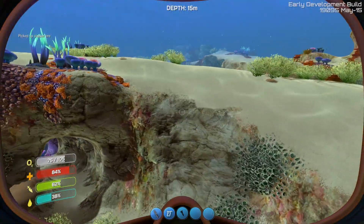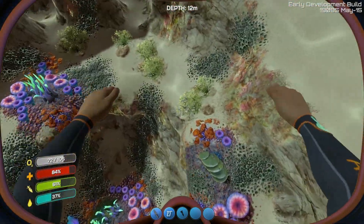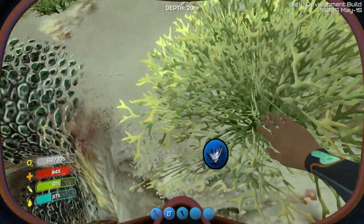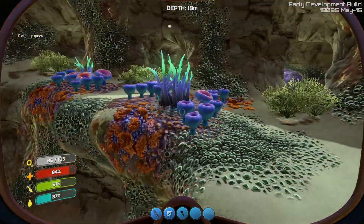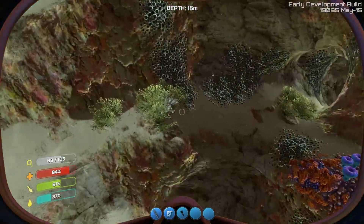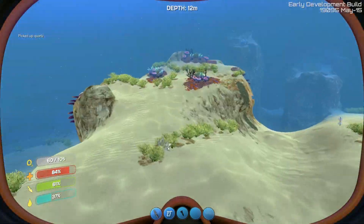Once we get the stasis rifle, we can deal with the crash fish very easily. Where is it? There it is. They always put the quartz in these bushes - it's always really hard to find. Oh, crash! Get out of there. Man, I can't wait to get the stasis rifle. You little sons of beeswax are really going to get it.